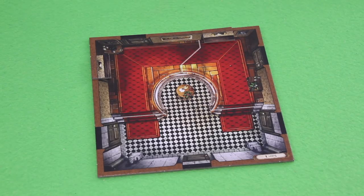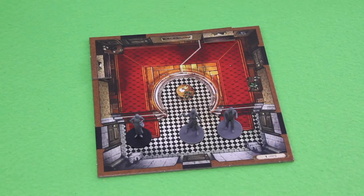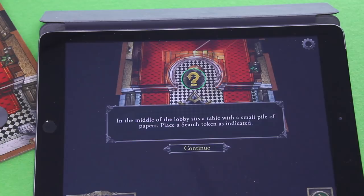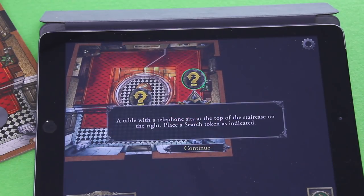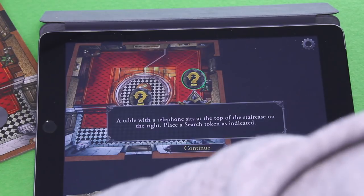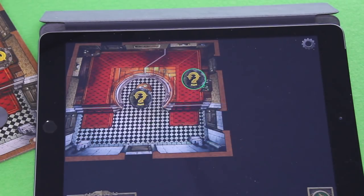'You step into the warmth of the house. A strange stillness hangs in the air and your footsteps echo through the quiet entrance.' Place the investigator figure — I think this goes in here. Then we assign our first search tokens: in the middle of the lobby sits a table with a small pile of papers — place a search token. A table with a telephone sits at the top of the staircase on the right — place a search token as well.